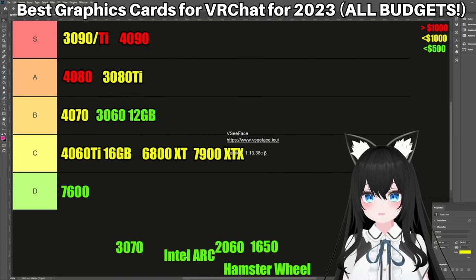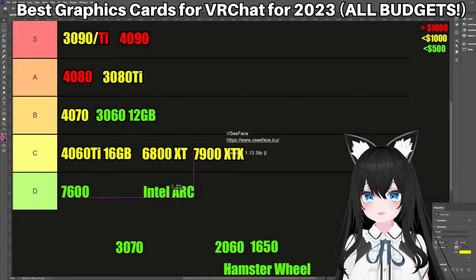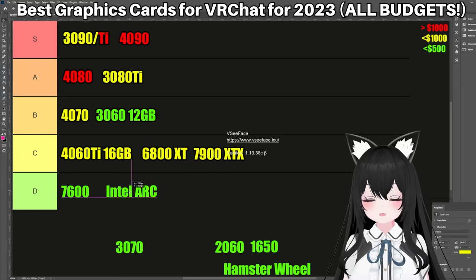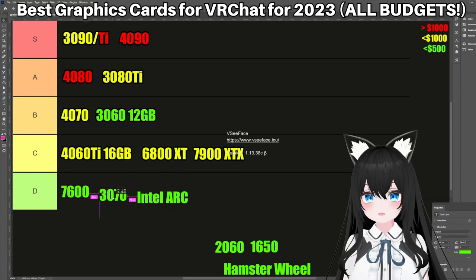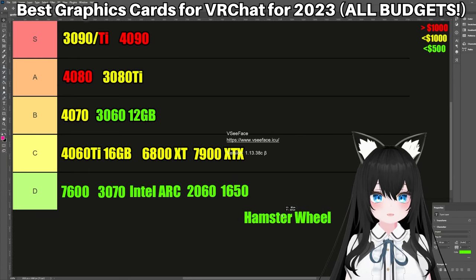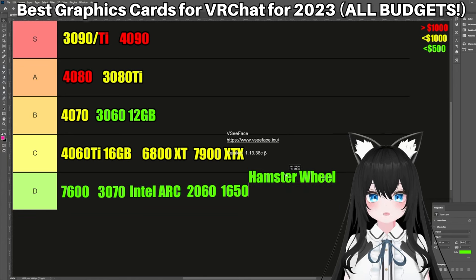Let's talk about the Intel Arc. Okay... this is a graphics card. This is definitely one of the graphics cards of all time. Yeah, it's trash. Now the 3070 — trash. Yep, 3070 sucks. Goodbye. 2060 — trash. 1650 — trash. Hamster wheel — the hamster wheel can generate electricity if you link it up to a battery, but it's trash.